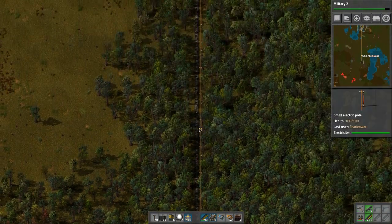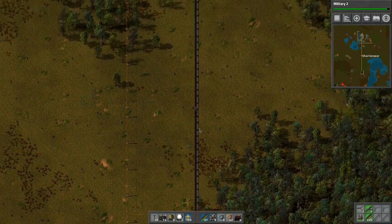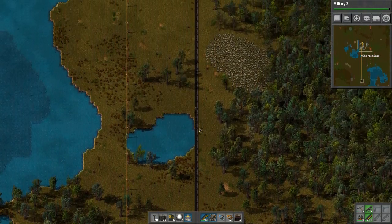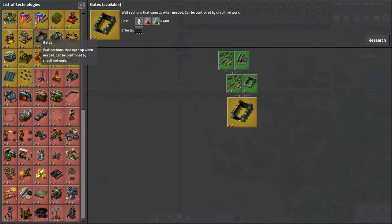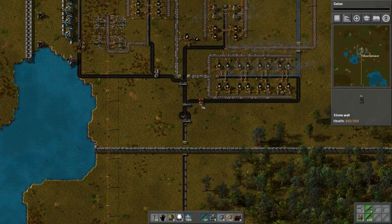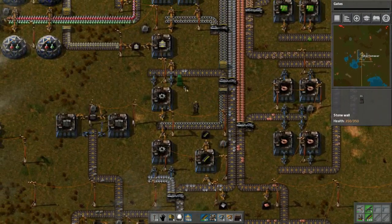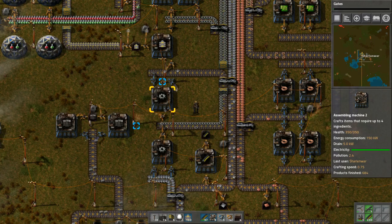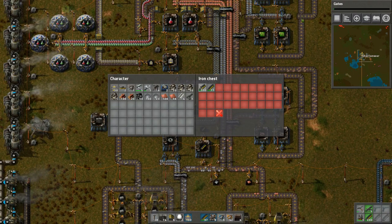I want to add more turrets up top there as well. This should be good to run as it is - let's put the wall back in place. That's more secure now. I'm going to run back up top here. Oh snap! Now we want to do the gates - that's going to take 400, 400. The research looks like it's producing, which is excellent.